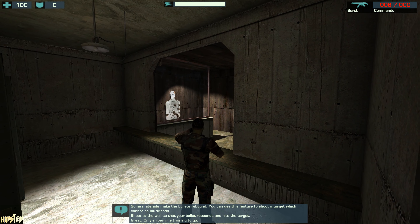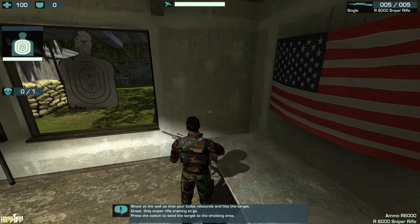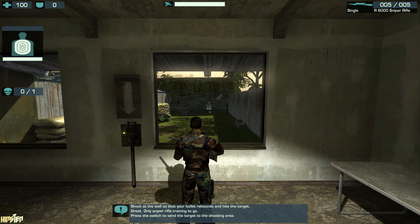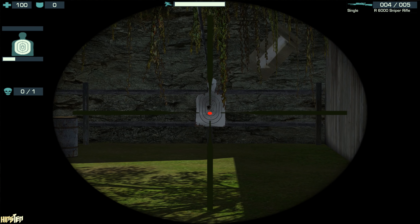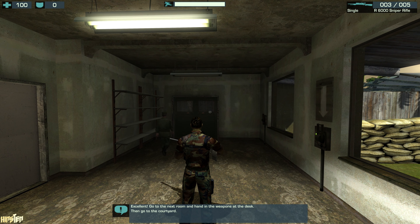Only sniper rifles have a little training to go. Press the switch to send the target to the shooting area. Go to the next room and hand in the weapons at the desk, then go to the courtyard.